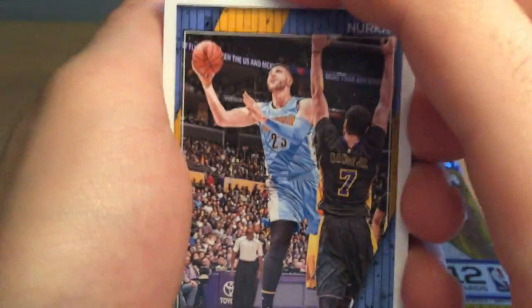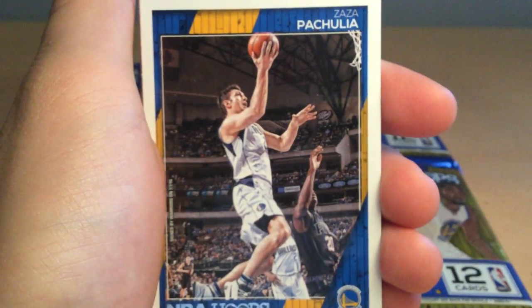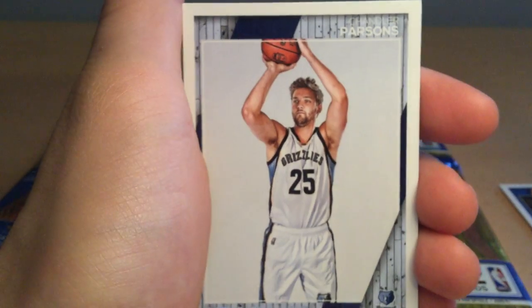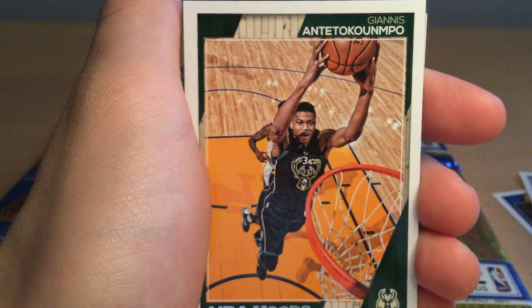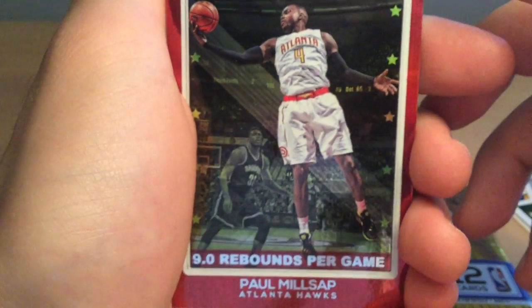First pack of the six: we have Youssef Nurkic, Zaza Pachulia, Chandler Parsons, Giannis Antetokounmpo — I'm gonna mess up that name — and this holographic team leader card of Paul Millsap. Pretty cool.